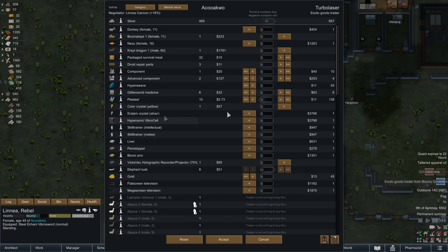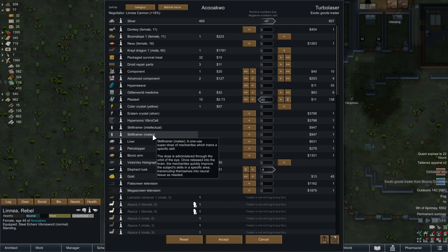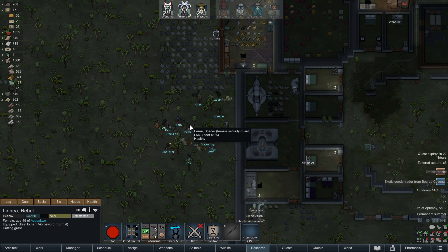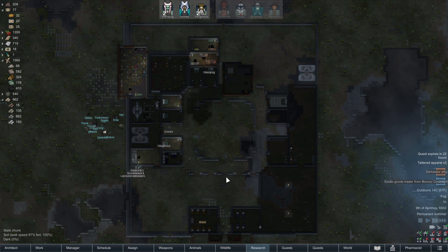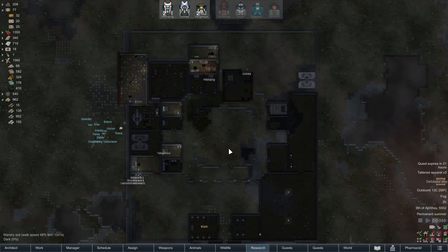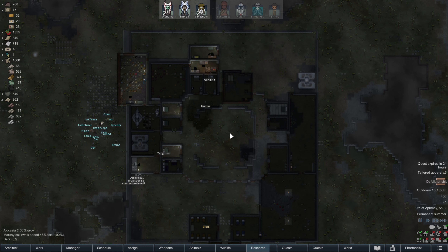Let's see if we can sell off some of our stuff. I think we're going to pass on buying — we can't afford it. We're not quite at the point where we can buy skilled trainers, so I think we're just going to get some plasteel and sell off these tusks. This droid body part — we're going to hold onto it; it's not worth a whole lot. Let's haul that in urgently. I haven't seen plasteel on the map, so I thought we'd get a little bit. It'll just offset the elephant tusks we sold them.